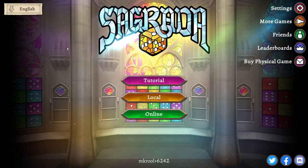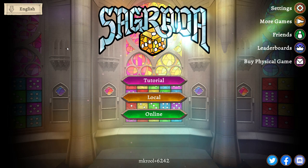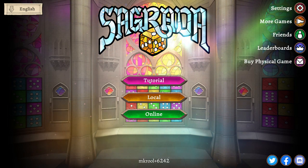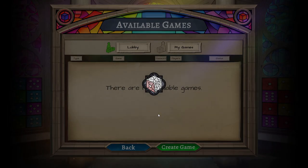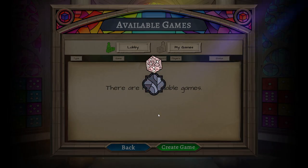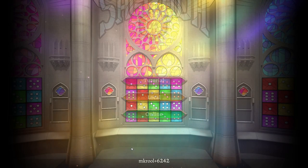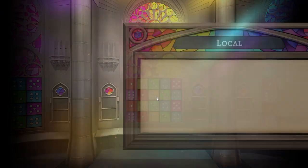Sagrada Digital is published by Direwolf Digital, and the physical version was originally published by Floodgate Games. In today's video I'm going to be taking a quick look at the game and playing a short game. We're not going to look at the tutorial because that's pretty self-explanatory. There's also an online lobby mode, similar to any other game you've played before. So we're just going to go into the local now.